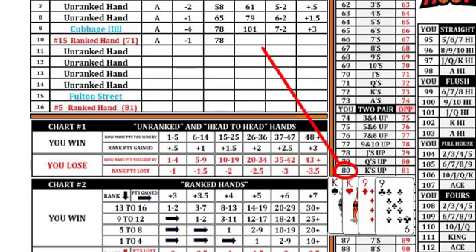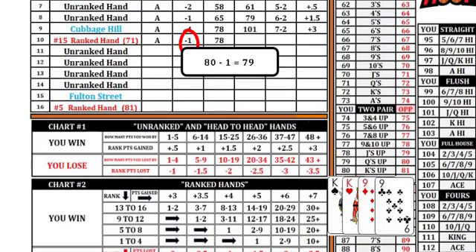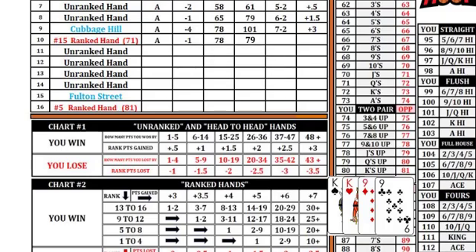Before placing this value in the your score portion of the schedule, the coach must add or subtract the line value to determine their final score, then place it in the your score portion of the schedule.